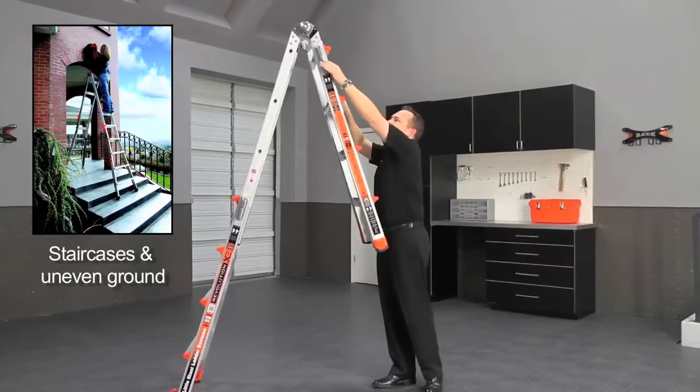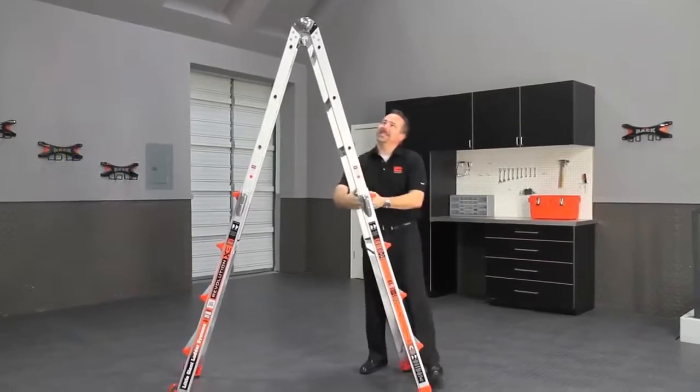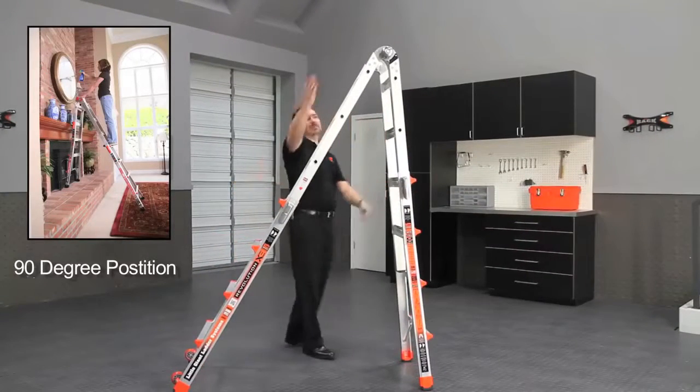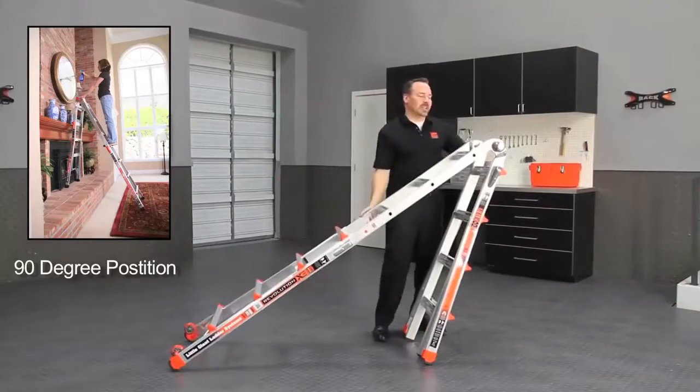One of the biggest things that Little Giant Ladders have been known for — staircases, decks, on level ground. If you ever wanted to get inside the tight corners of a room, just bring that down one rung. That allows you to climb up one side and it brings you square so you're right up next to walls and windows, where a regular stepladder wouldn't.